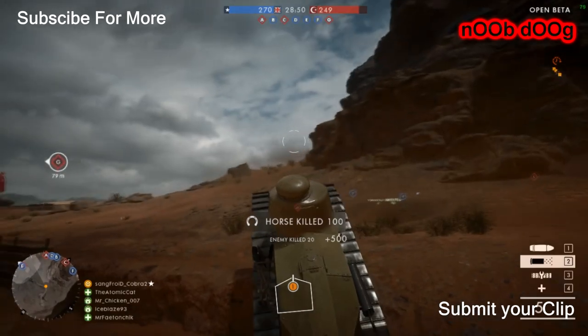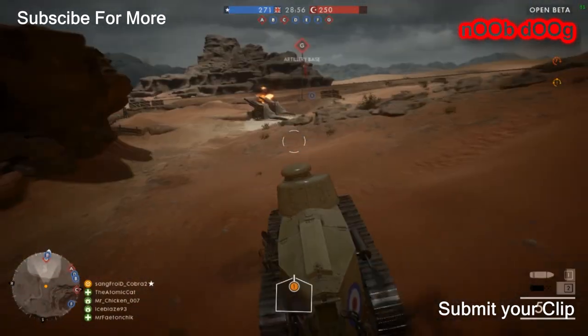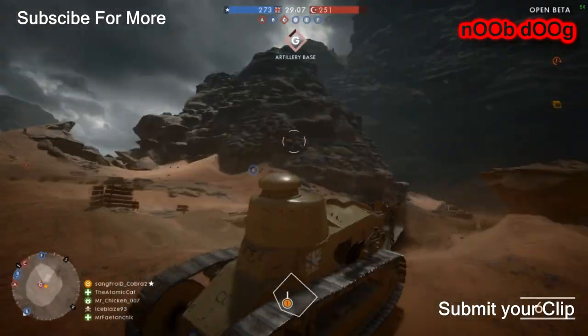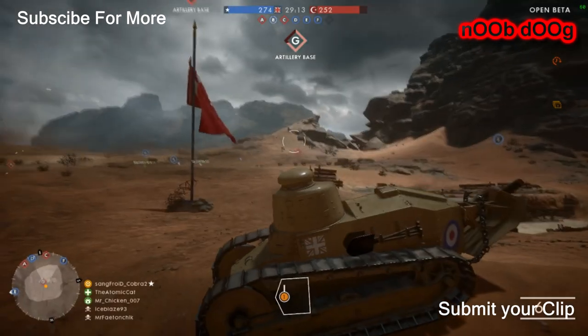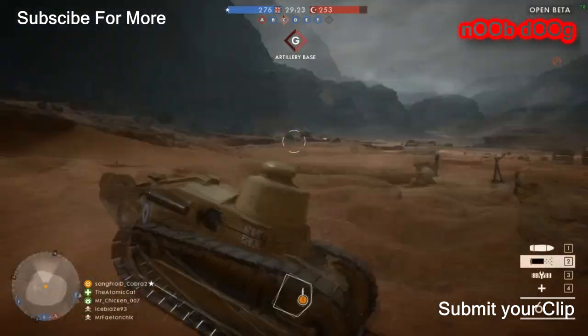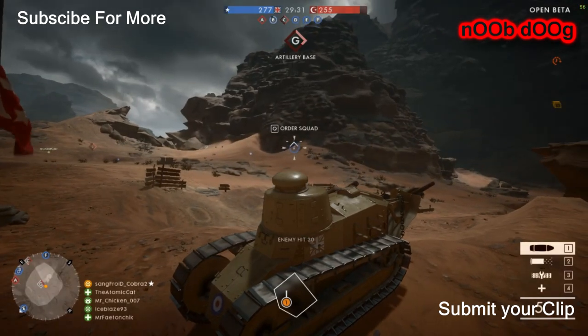Next up is the tank. They have introduced quite a few tanks in this version, and the best tank I found in the Battlefield 1 beta was the light tank, because it's easy to maneuver and easy to get kills with. The shooting mechanism of the tank is pretty good. I liked the heavy tank as well, but it was not quite up to the mark for me personally — though other players may have enjoyed it.